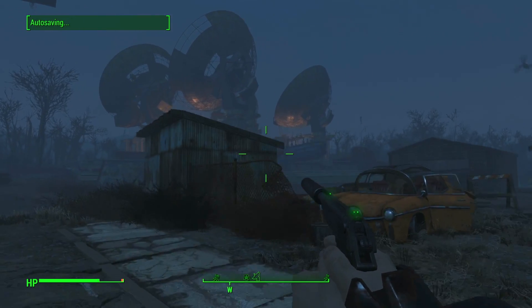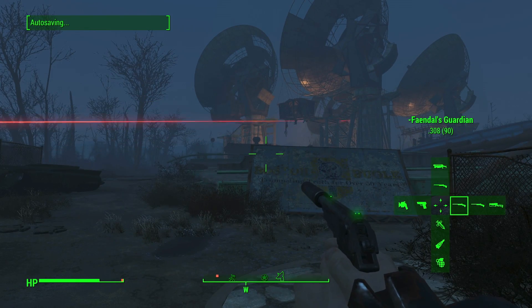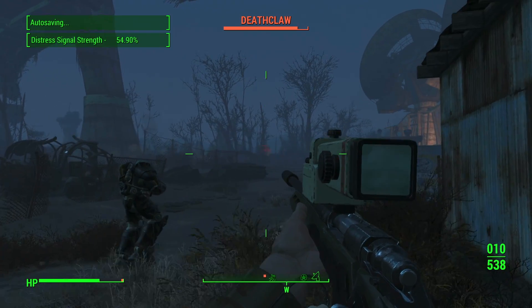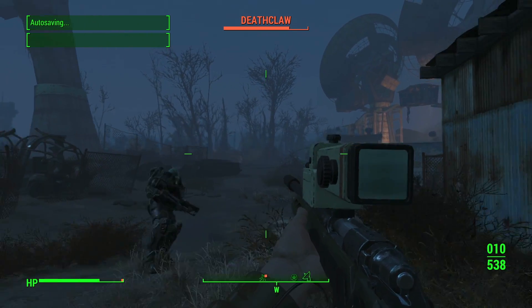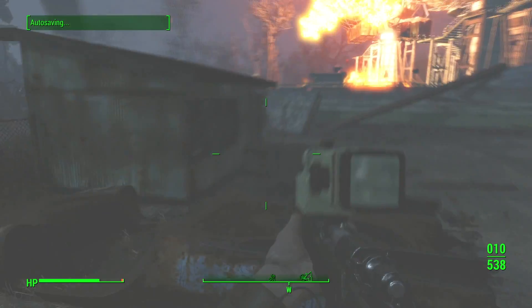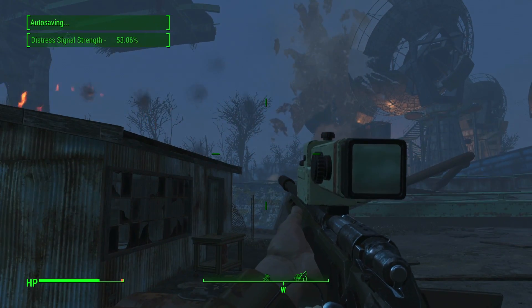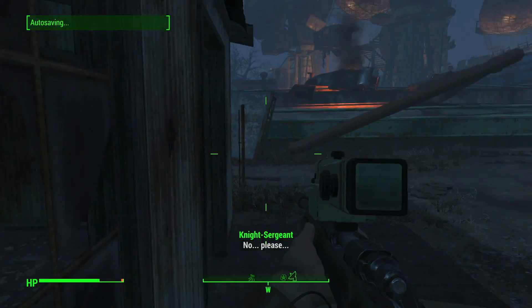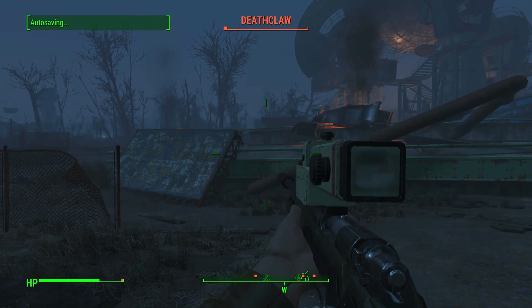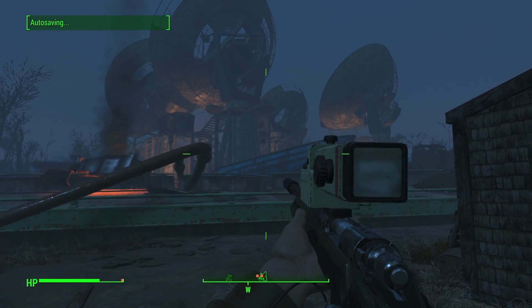Oh, there's enemies. Wonderful. And a Deathclaw. Cool, cool. Let the Deathclaw go after them, man — there's no reason to get involved here. The Deathclaw is almost dead. Who's got the missile launcher? Someone has got a missile launcher. I wish I would've figured it out while they were shooting at the Deathclaw.